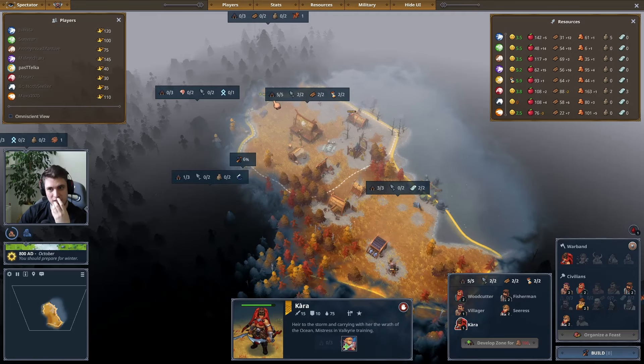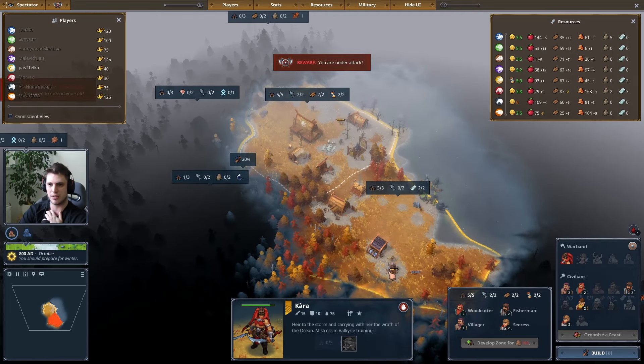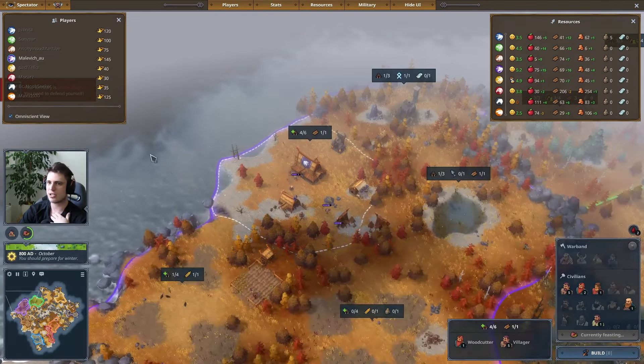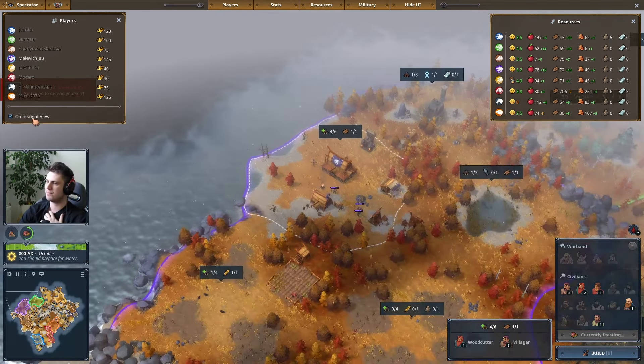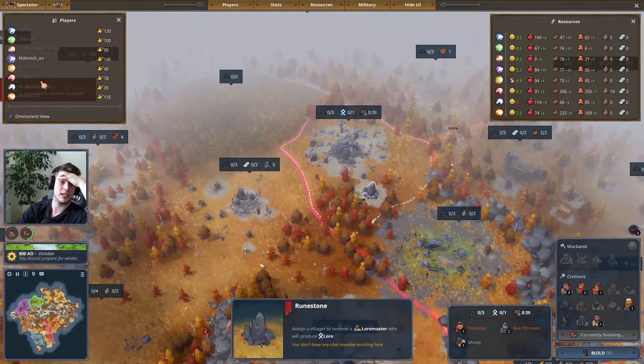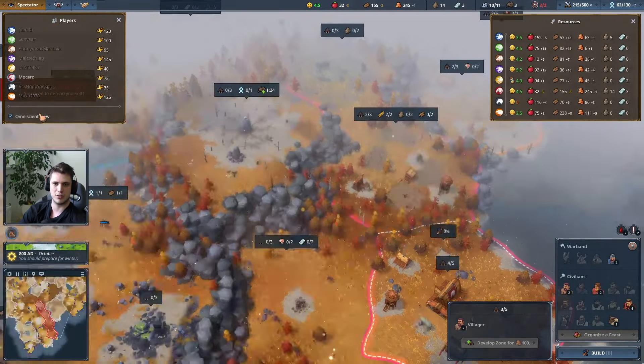The Kraken went for chief immediately — I like this, this is a good play. Let's just stay on an omniscient view then — easier this way. Eagle is colonizing, and I guess he has foraging already. Yep, he does have foraging already.